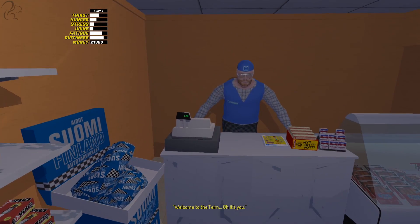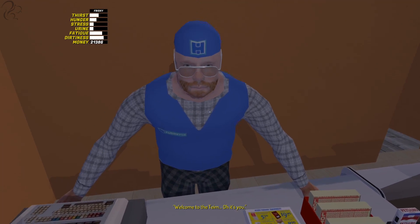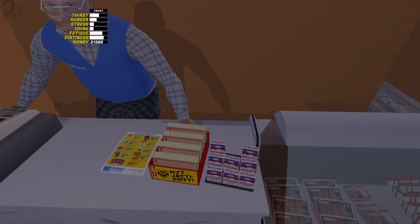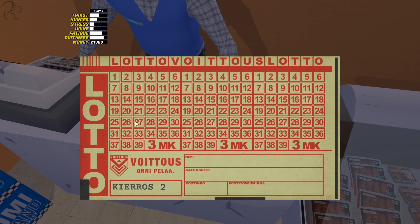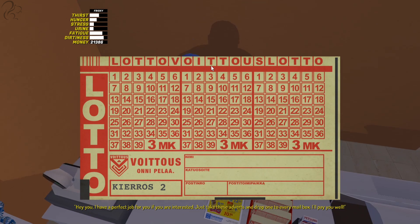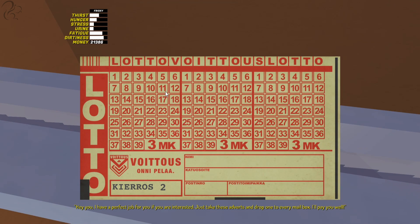Teemo! It's been a while, bro. I believe you're now doing lottery tickets - let's do this. Buy lottery ticket. Kiaros 2 means it's week two. No, no, I don't want to do the adverts, Teemo. I'm going to win the lottery, mate, I don't need to do that. Three marks per week - we get to choose numbers for week one, week two, week three. This is week two. The draw is on a Saturday at 8 p.m. and after that we can use Teletext to check the results.